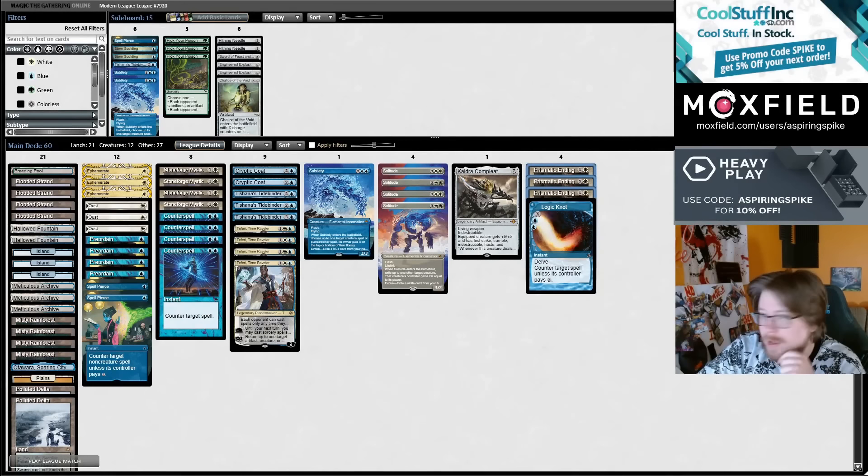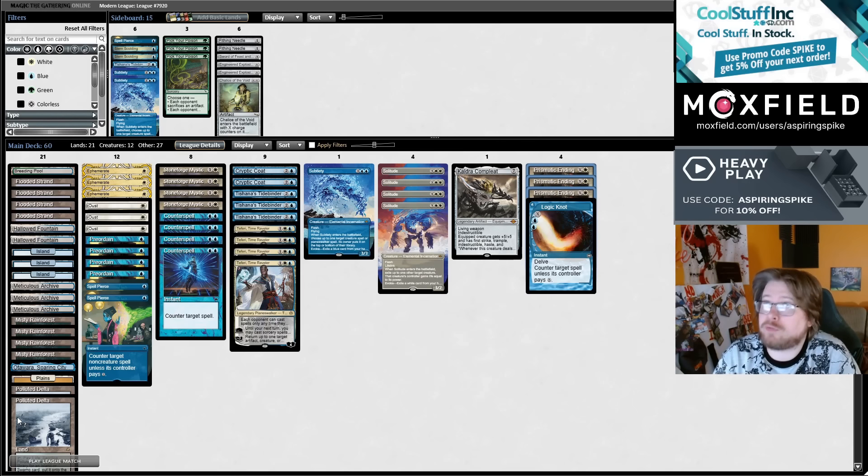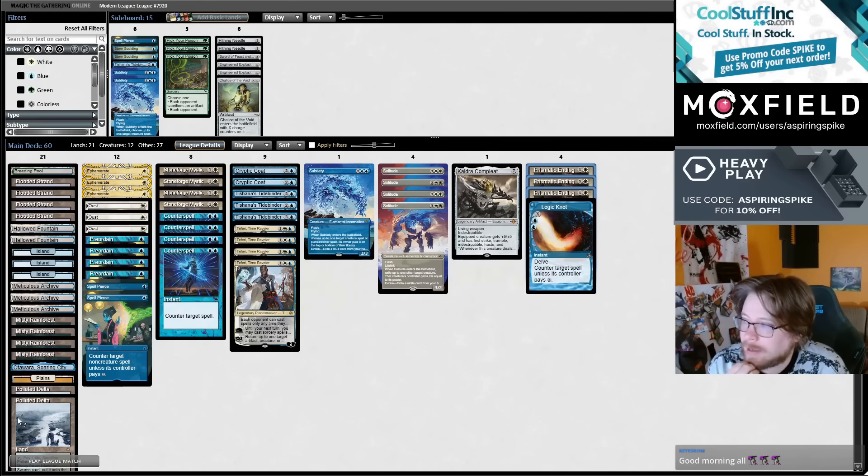Alright, good morning everybody. Returning to the Co-Blade deck — a deck that I think has been teeming with potential. We've tried a few different versions at this point. I ended up liking this build better than the Snapcaster Flame of Anore version. I thought that build raised the mana curve, and Crypto Code just gives you such an incredible degree of inevitability in the late game, so I think you want to try to get that curve lower.